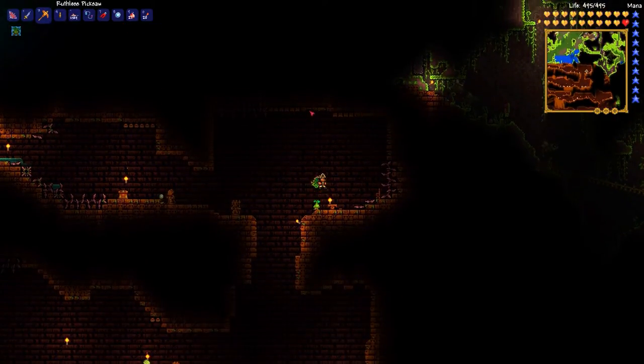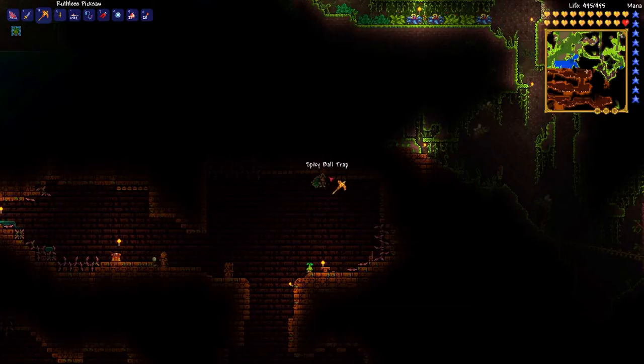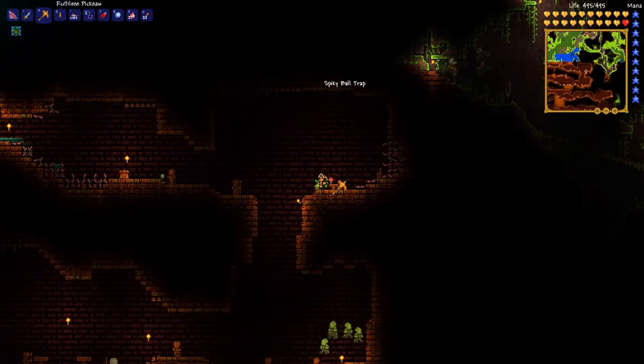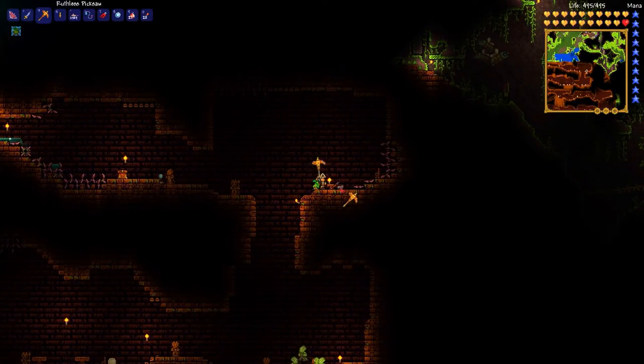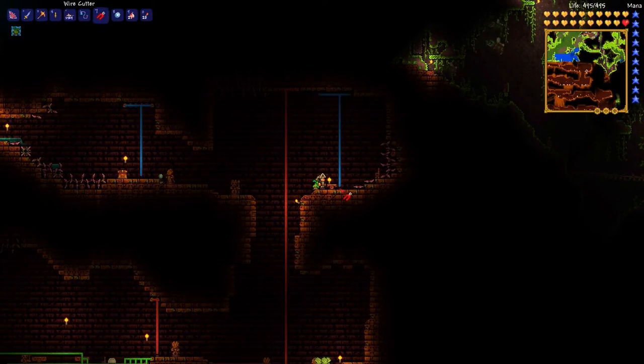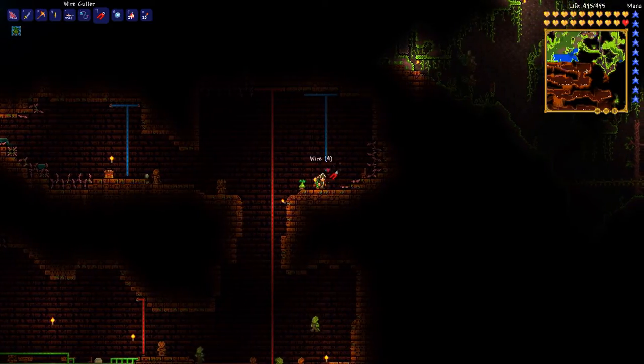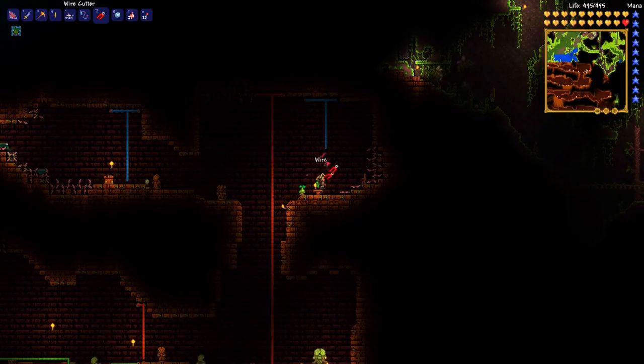I do have my wire cutters out so I'm going to grab some of those wires. I'm going to need about roughly 14 of these spiky ball traps plus the wiring. I'm going to use the wire cutting here to get some of this wire and deactivate some of these traps.